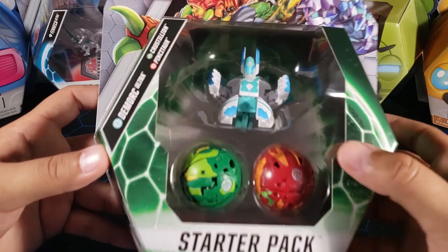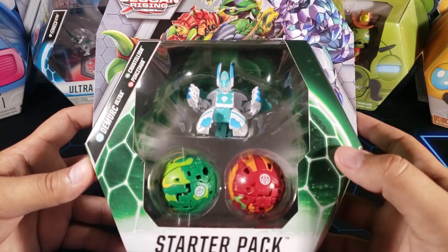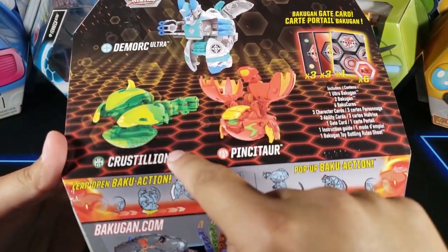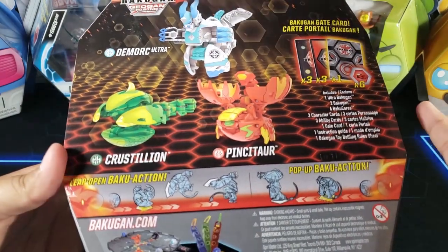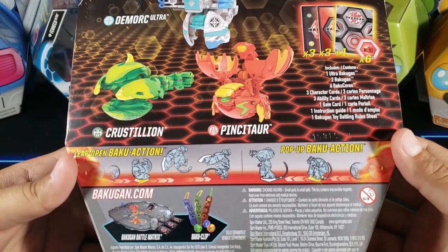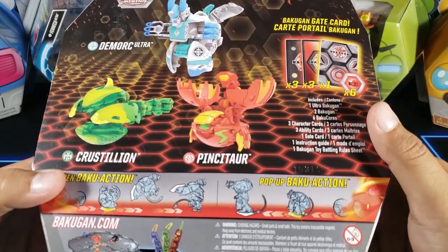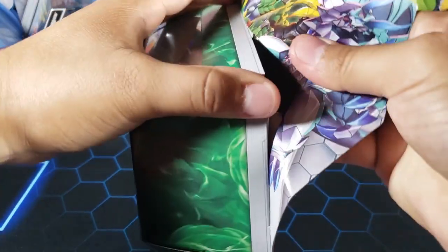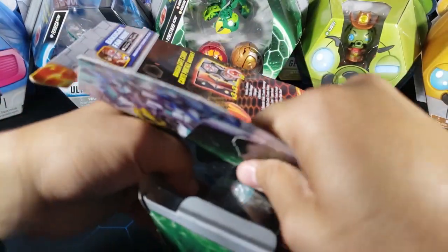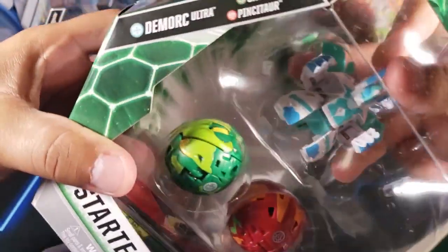This starter pack includes Demorc Ultra, which is a new Bakugan, Cristelion, and Pintator — so two new Bakugan plus one we haven't really seen before in Pirate's Pintator. Cristelion is the one I was looking for; I think it looks really cool. We've also got the other starter pack in the background, so lots of new Bakugan content coming up.